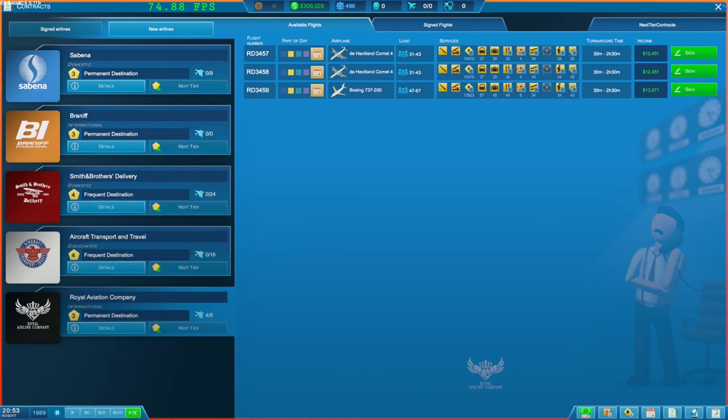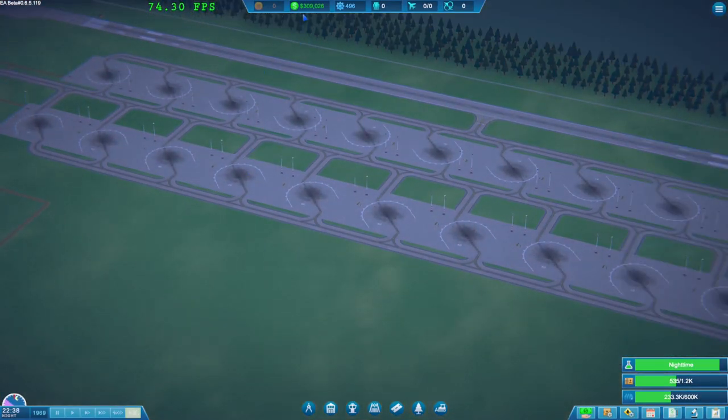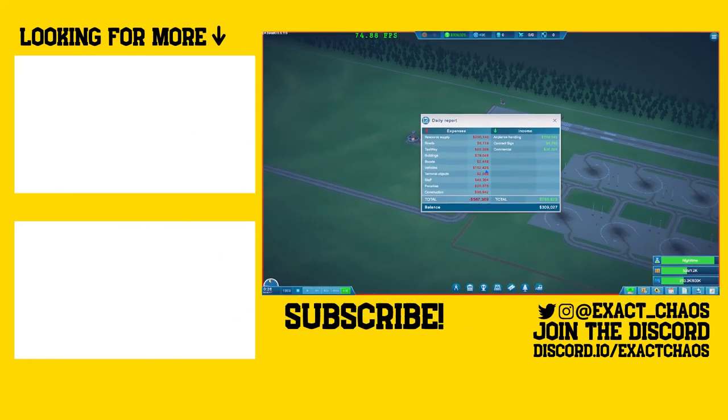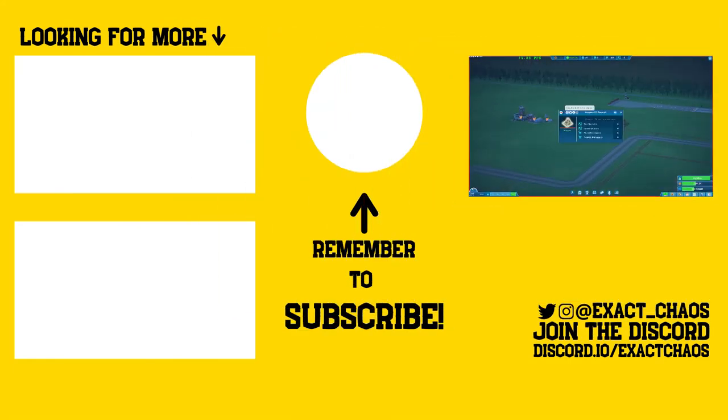Now let's get to midnight so we can just see what our money situation is. I've got an inkling suspicion that it is awesome. Look at that - 789! Even with vehicle purchases or vehicle maintenance, even with some construction and stuff, that's no problem whatsoever. Let's just switch these on before we run into trouble first thing in the morning. There we go guys - I'm going to put a cut in this episode. I will see you in the next one. Bye-bye.